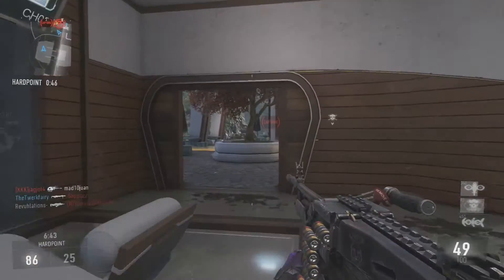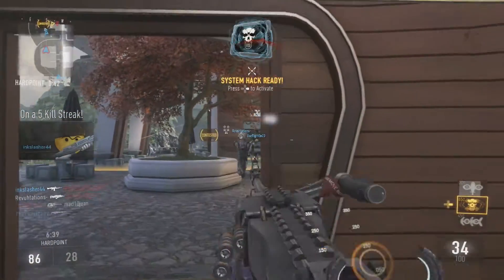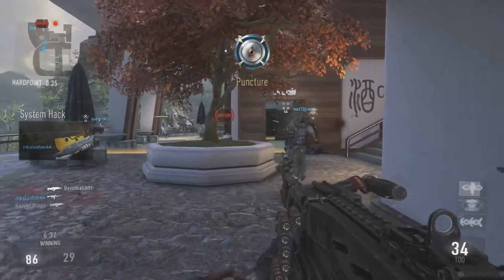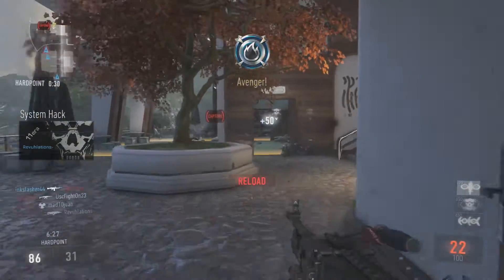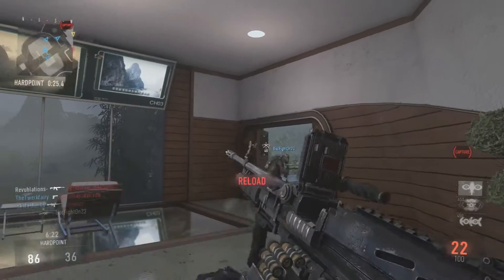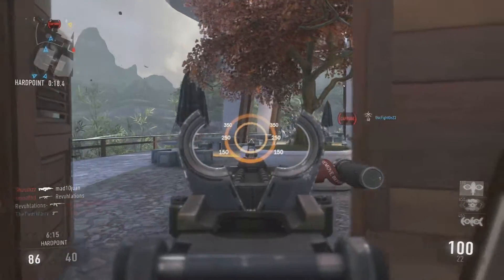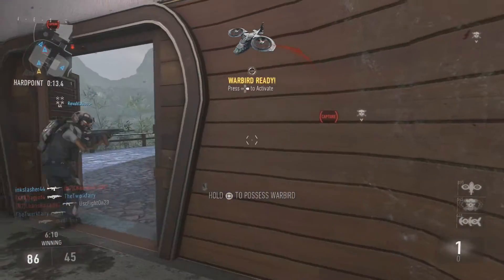As far as it says 'reduces recoil over time,' what this means is after you have fired 10 bullets out of the Piatek, there will no longer be recoil whatsoever — it just completely disappears. However, if you are using the base iron sight with those little rings, as you're seeing on the screen, there will still be a little bit of visual recoil. Your gun, where you're shooting, is going to stay absolutely solid, but the little rings around the iron sights will jiggle back and forth just a little bit — just enough to annoy you.